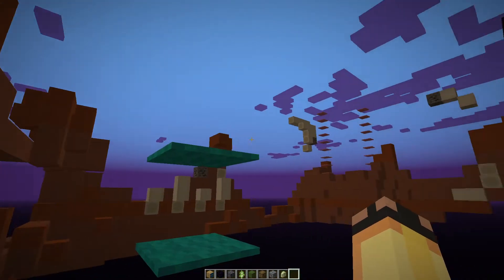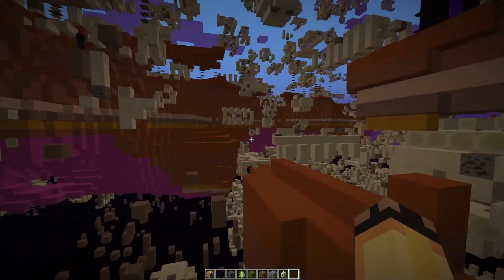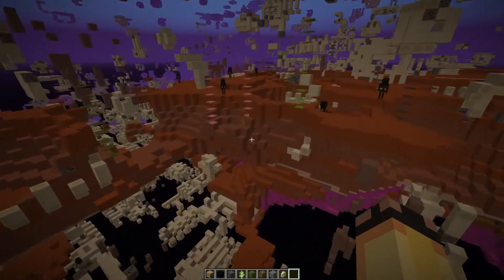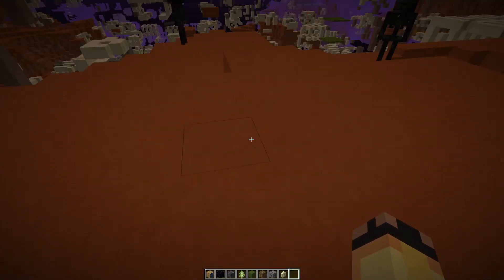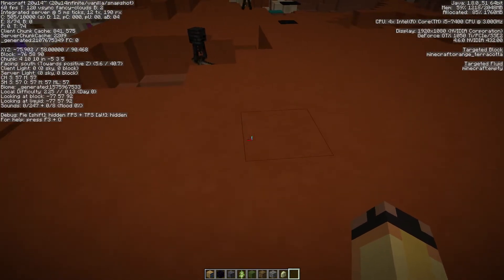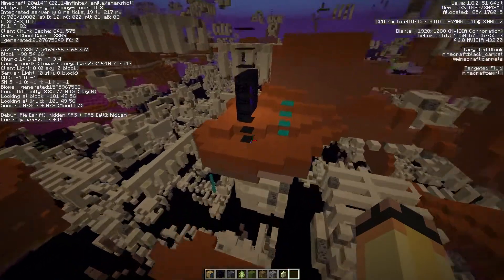It looks like we have a carpet world with fossils. By the title of the update, there's an infinite amount of biomes — or more specifically I think it's a 16-bit integer, which is about 2 billion or something. In the debug screen it says the biome is 'generated' and then a number right next to it. This biome spawns Wither Skulls, which could be interesting to farm.